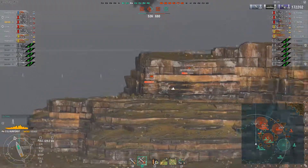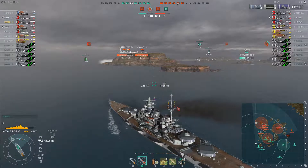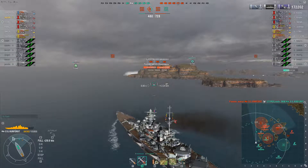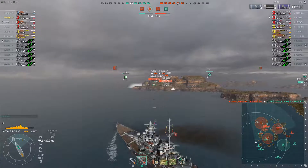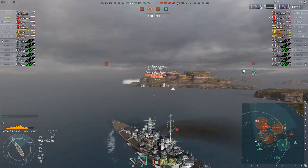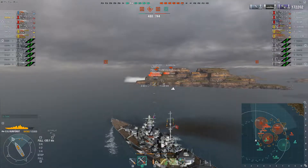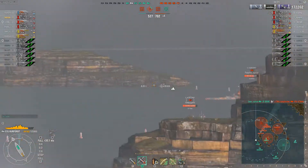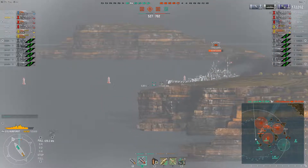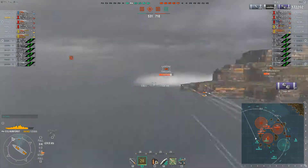I'm pushing in - I know there's a Minotaur in that smoke, so I'm a little worried about getting too far out front and taking torpedoes. I'm thinking about what tools I have available: my airplanes are on cooldown and he's sitting in smoke, but I do have my hydroacoustic search. As I get close enough to shoot past the rock and hit him, I'm going to fire up that hydroacoustic search to identify any incoming torpedoes early and spot the Minotaur.